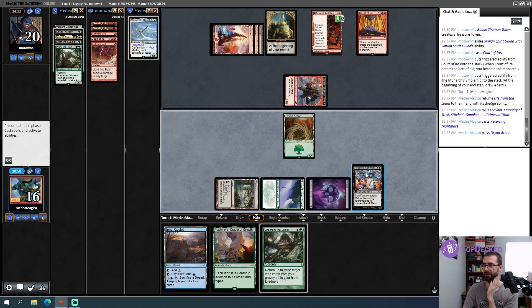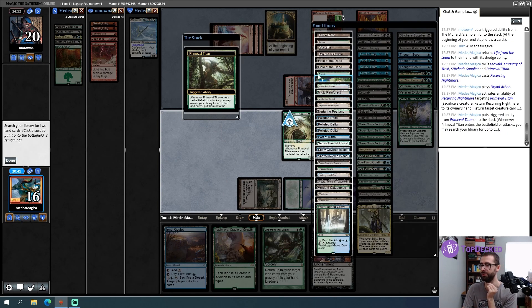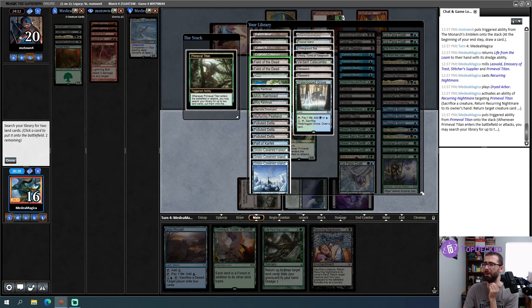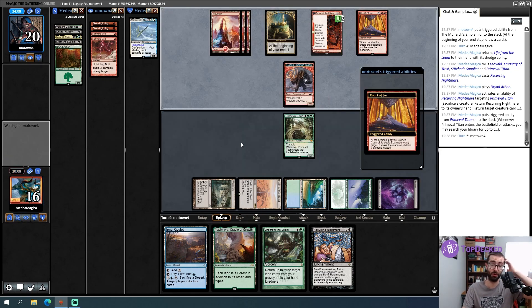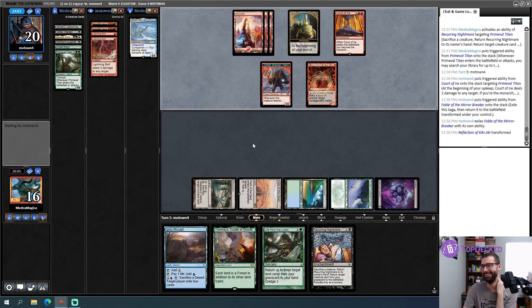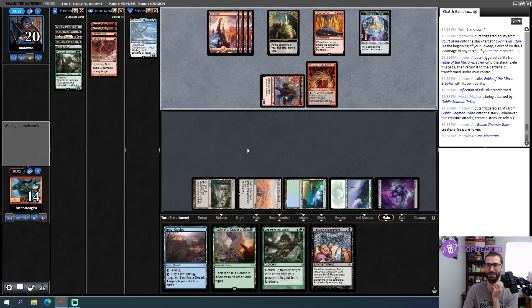Play out Dryad Arbor, cast Recurring Nightmare targeting Primeval Titan, sacrifice Dryad Arbor, Primeval Titan enters — which lets me get a Field of the Dead and a Tropical Island. Now Primeval Titan is going to get double bolted. This game is sweet — say what you will about some of the other stuff, but this is sick. My danger alarm was going off; this is a very bad Red Prison draw — the answer was it's not Red Prison, this is a wild burn variant.